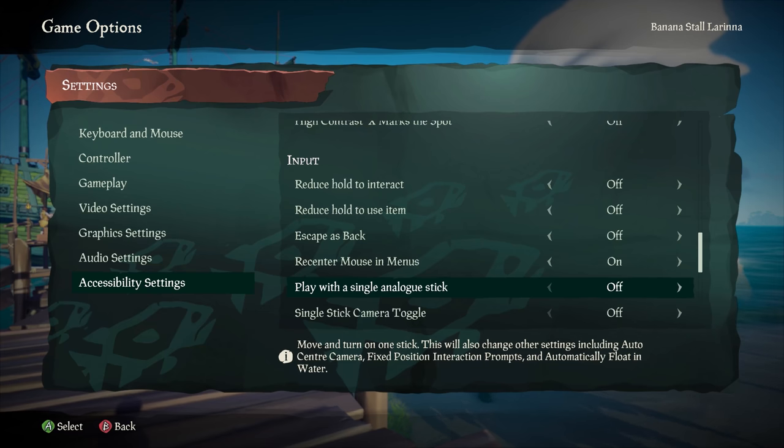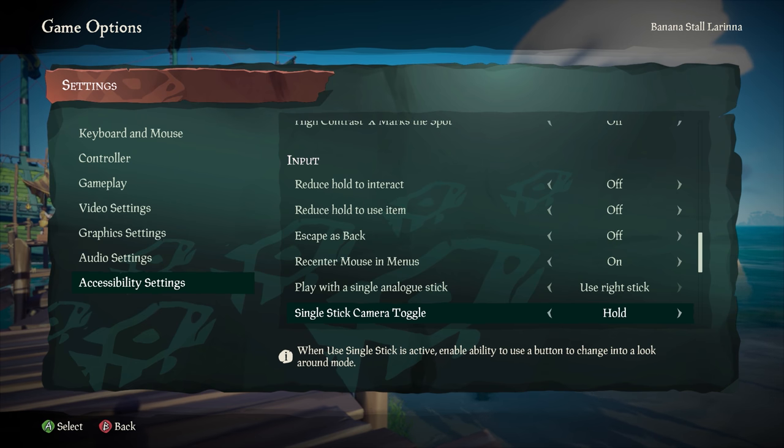Next up are some additions we've made to our accessibility options. We recently released a single stick mode, but we've made some changes to that to allow you to toggle between movement and camera on that single stick, allowing some more freedom of movement there.